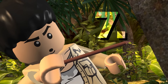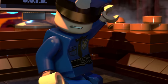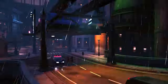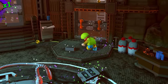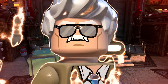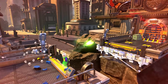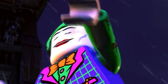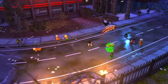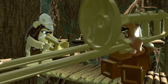Coming in at number 7 is LEGO DC Supervillains — one of the best LEGO games. That menu music just gets you straight into the mood. The game starts with one of the greatest characteristics of a LEGO game: building your own character, who plays a huge role in the story. Escaping Strikers Island is a fun section, but the main standout is Joker and Harley Quinn climbing the watchtower — Mark Hamill voicing the Joker is perfect. Battling cops on the watchtower and watching the Justice League fight other villains is great. The game also brings back commanding your own henchmen.